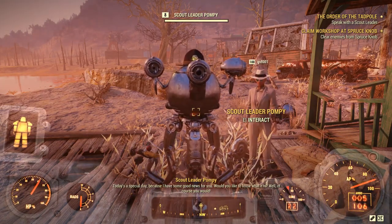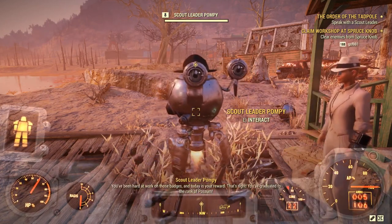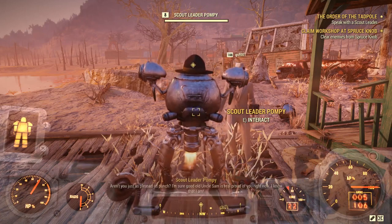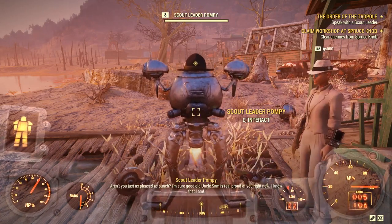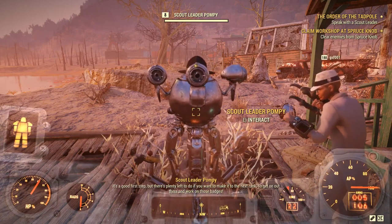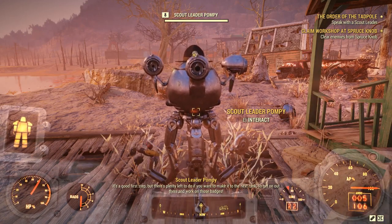Once you get back you just talk to one of the scout leaders and they'll tell you: 'You've been hard at work on those badges and today is your reward. You've graduated to the rank of Possum! Good old Uncle Sam is real proud of you. That's a good first step but there's plenty left to do if you want to make it to the next rank, so get out there and work on those badges.'